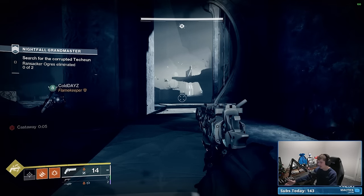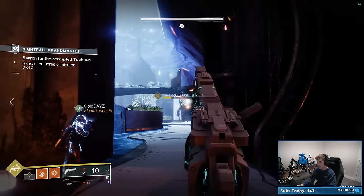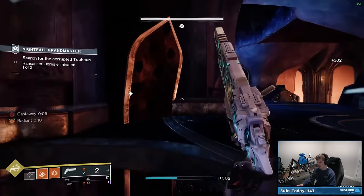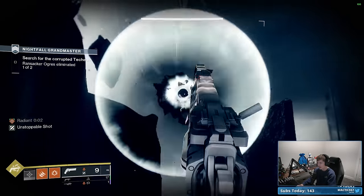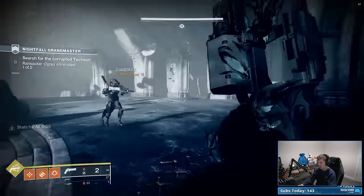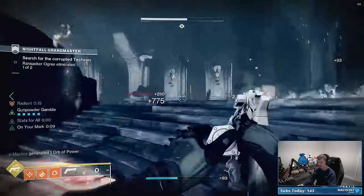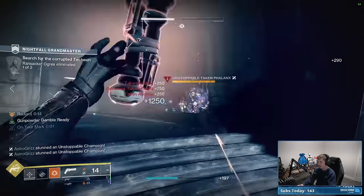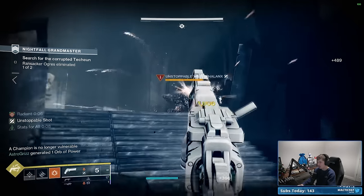Once we kill the hive boss ogre, we're going to make our way up to the top left and play from up here in the taken realm. I like to start right here because there's a taken mine I like to activate and then shoot to kill. I really love playing over here on the right side, baiting all the enemies up in the staircase — the unstoppable taken phalanxes — because we want to kill those before we kill the hive boss ogre. If we kill the hive boss ogre early, it will automatically despawn everything including the taken phalanxes, which will rob you of Platinum and the Slammer sword.